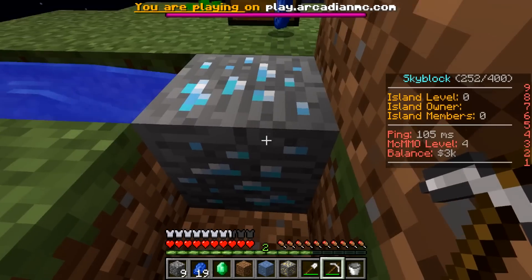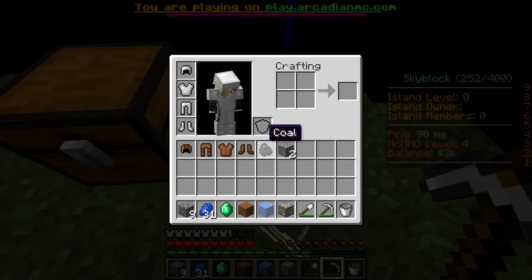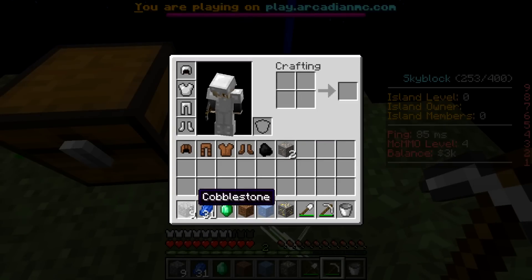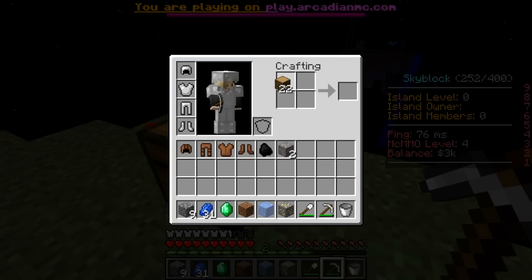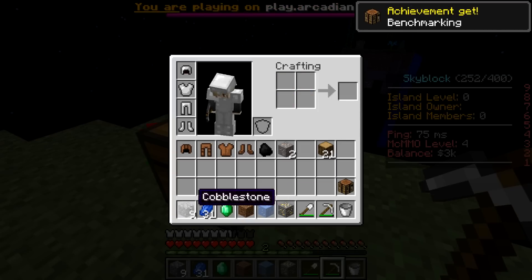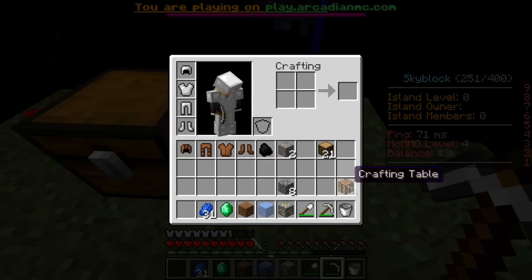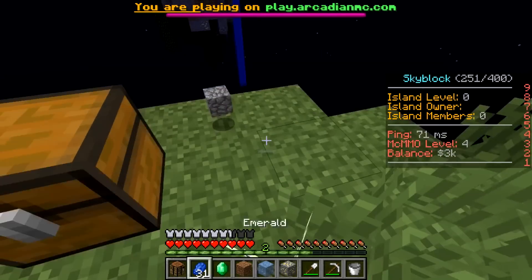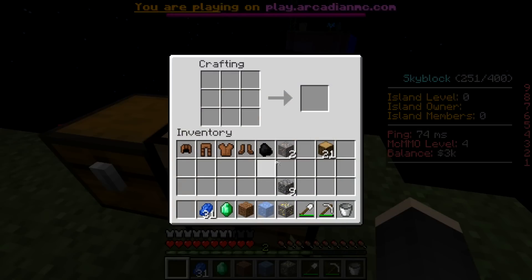Now we have some diamond! I'm so scared — we don't have a lot of things so we have to be careful. We have to go to our chest, get our wood, and craft that wood into a crafting bench. Get the planks, turn those into a crafting bench — there has to be a hole in the middle. I know how to play Minecraft! Don't fall off the edge. We're gonna put our crafting table right there. Let's go ahead and craft a furnace so that we can start smelting the ores.